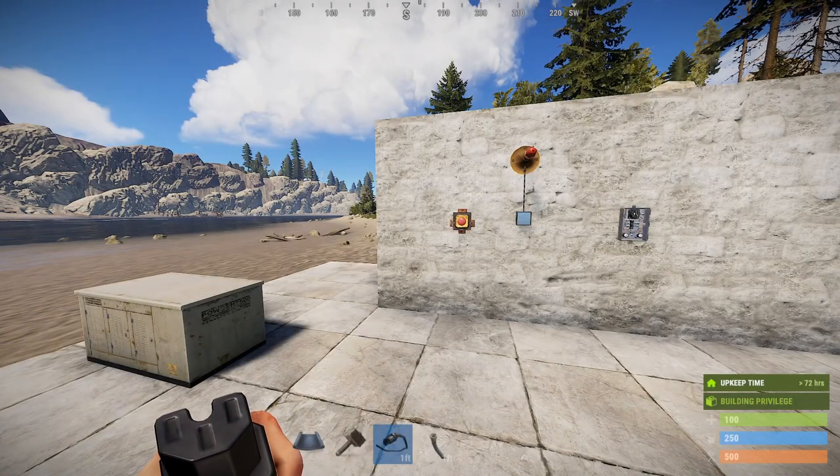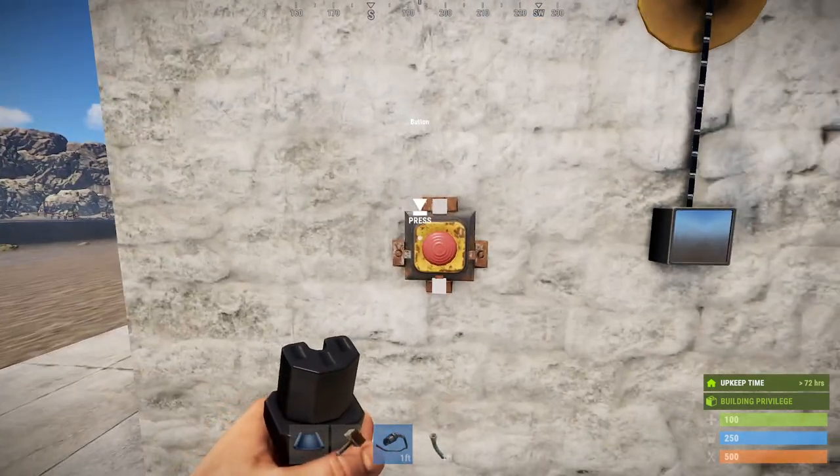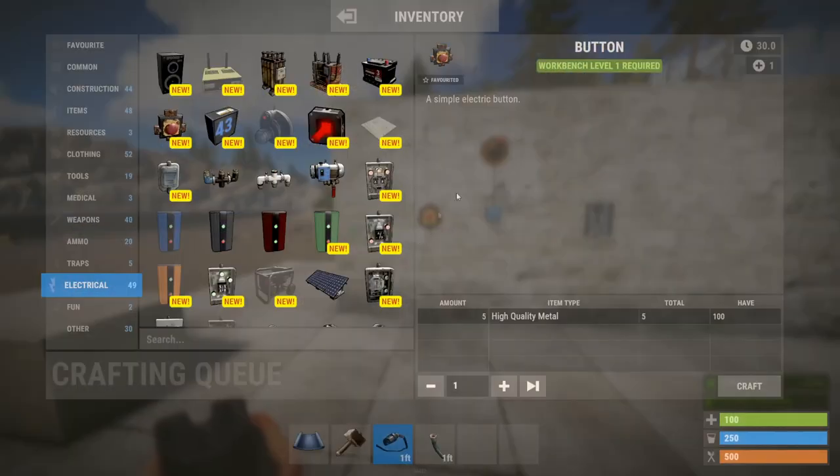Hello everyone, it's Thumper the Rabid Rabbit. On today's episode of Rust Electricity 101: The Component Guide, we're going to talk about the button. As the description says, it's a simple electric button — a level one item craftable on a level one or above workbench for just five high quality metal. It's not a default blueprint, but you can purchase it at the outpost for 30 scrap.